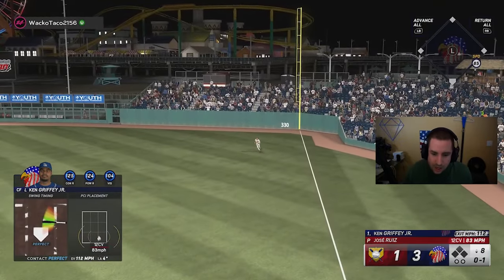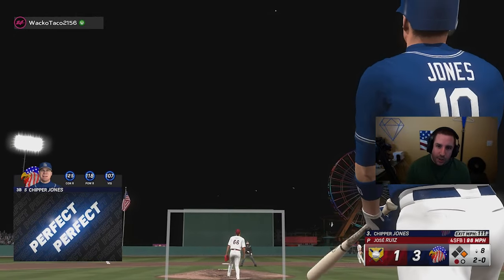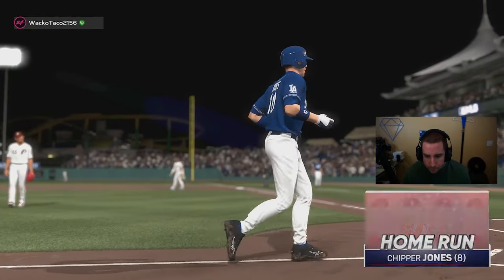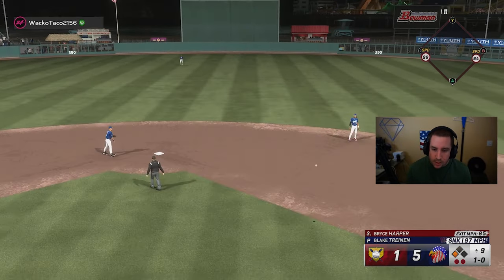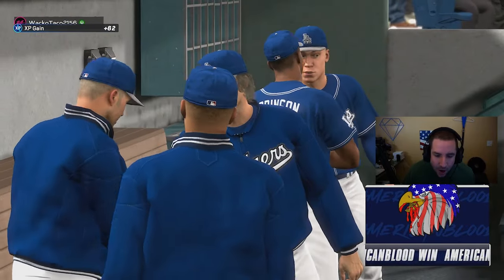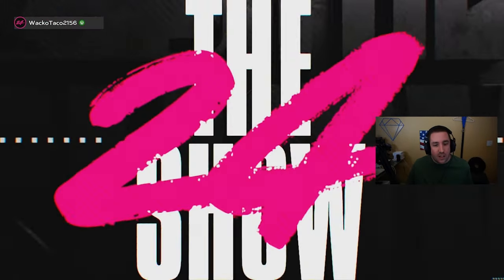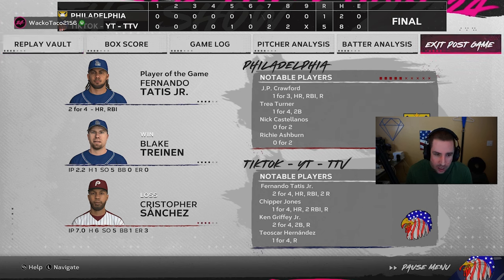A perfect-perfect for Griffey — only a single though. Chipper goes perfect-perfect to deep center field — let's go Chip! Five to one! That's gonna be a ground ball to Jeter and that's gonna do it. We get the hard-fought victory in a pitching duel, five to one. We got it together enough in the seventh and eighth to get the W. Two for four, the home run and RBI is Fernando Tatis — that's your MVP.